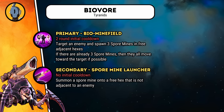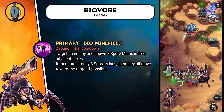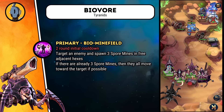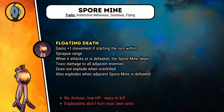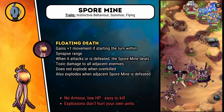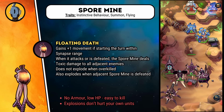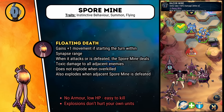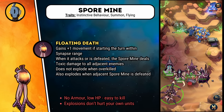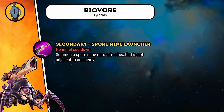The Biovore is a living artillery organism for the Tyranid faction. Its primary ability, Bio-Minefield, spawns three spore mines in hexes adjacent to an enemy. If there are already three spore mines on the battlefield, they instead move towards the target. Spore mines are a new unit with the Instinctive Behaviour trait and Flying, with movement speed 1 — increasing to 2 within synapse range. Their key ability, Floating Death, deals toxic damage to all adjacent enemies when the spore mine attacks or is defeated, though the mine does not explode when overkilled. The primary starts on a one turn cooldown. The secondary ability simply adds a single spore mine to the battlefield each use, provided the hex is not adjacent to an enemy.